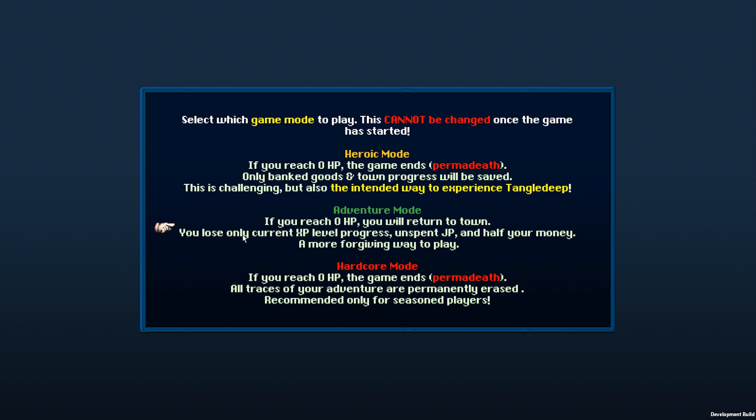Then there is adventure mode — you lose only your current XP level progress, unspent JP, and half your money, but nothing else. This is the simpler way to play the game if you just want the progress, which is also fine. And then there is hardcore mode — all traces of your adventure are permanently erased: town progress, banked goods, everything. The save gets deleted. That's not for me.